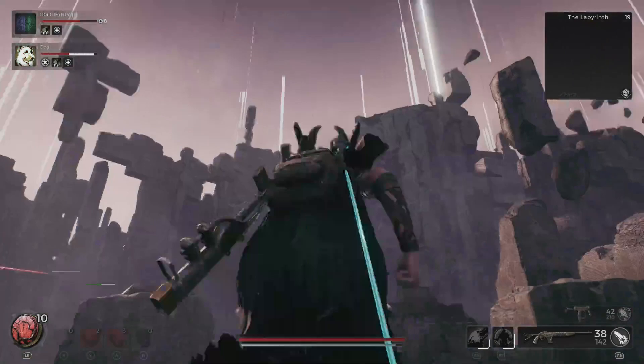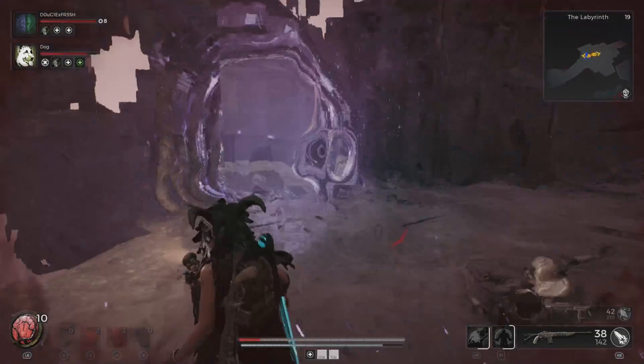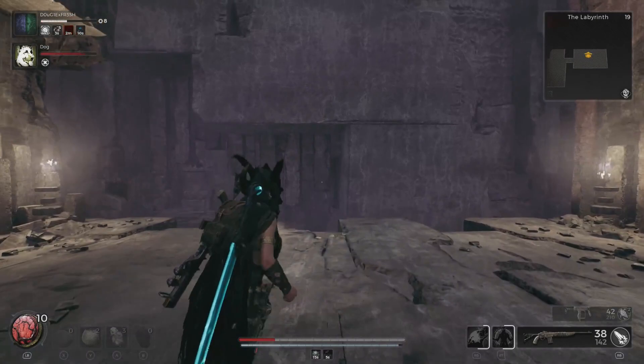We do not want to go through this portal. Instead, cut around the portal, move close to the edge, and look down. There's a hidden portal here. Be careful not to fall while you're doing this, but we're gonna drop down into this portal. It's gonna launch us onto some stairs.